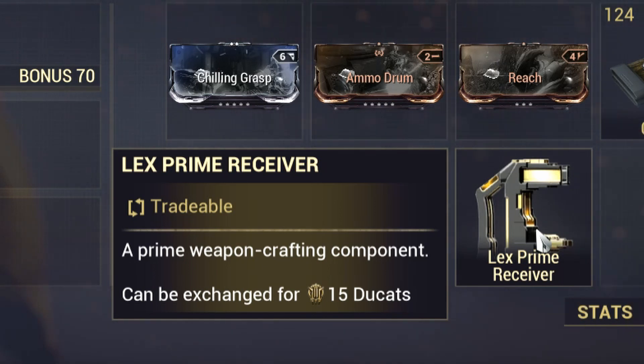Run that mission and eventually you're going to get the Lex Prime Receiver. In my case it took two run-throughs of the Lith missions — about an hour — and I got the Lex Prime Receiver, so it wasn't really that hard. Hopefully this method works for you. If you have any questions or comments, leave them down below. Until next time, peace.